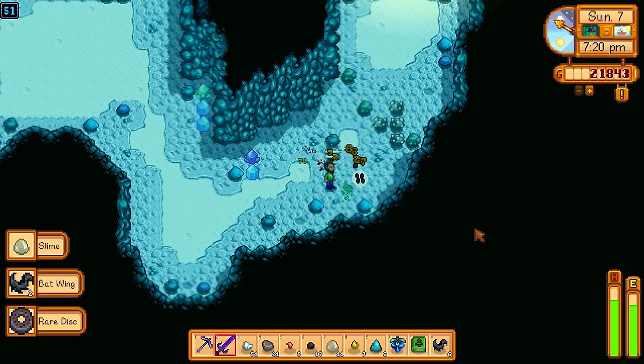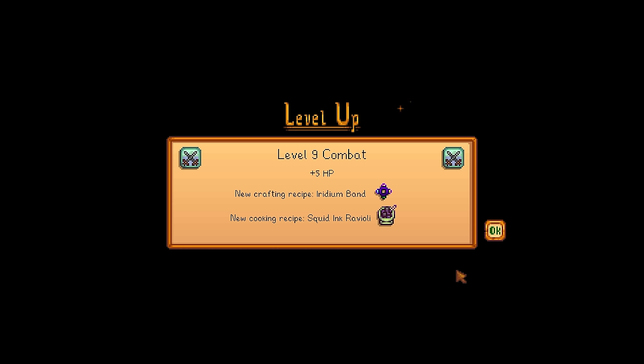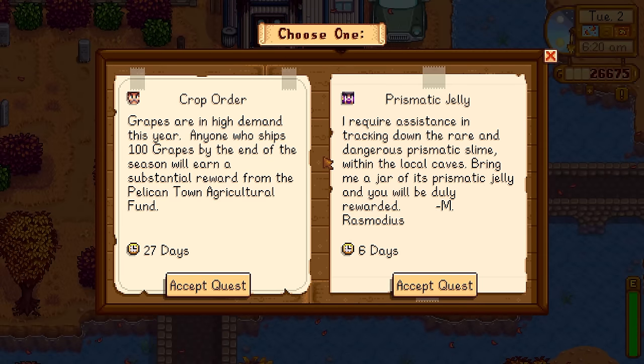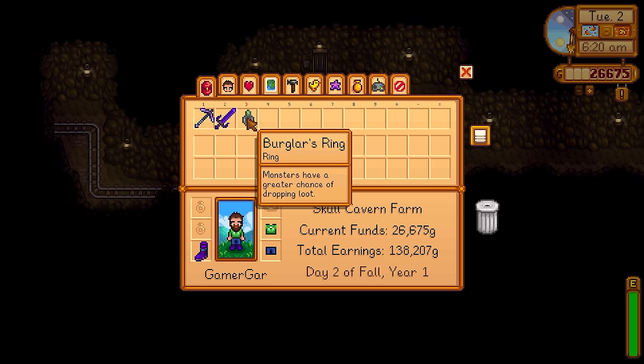You'll only be able to make a few crystallariums at the start. Just put jades into the crystallariums, and consider putting in one ruby and one diamond to get the buff foods. Every Sunday, visit the desert trader and trade in your jades for staircases. If you don't get a good luck day, consider going to the regular mines and focusing on monster eradication goals. Also look out for the Prismatic Jelly community quest — if you complete that, you'll get the Monster Musk, which makes monster eradication goals much easier because a lot more monsters will spawn.